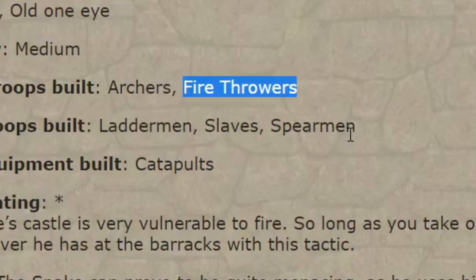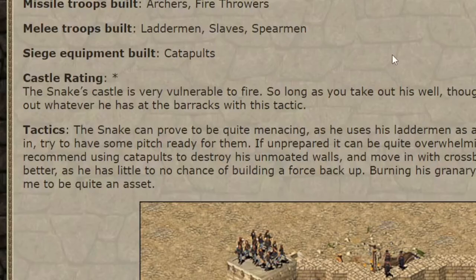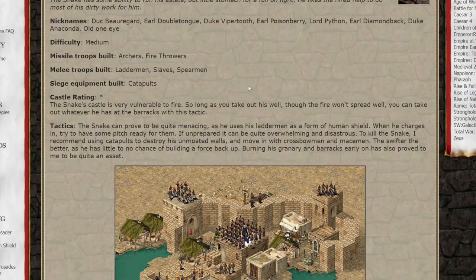I don't remember snake ever making fire throwers. And slingers are not mentioned here either. But anyway, the snake's castle is very vulnerable to fire. Out of everyone in this game, snake is the last AI base I'll be thinking about using fire against. But sure.